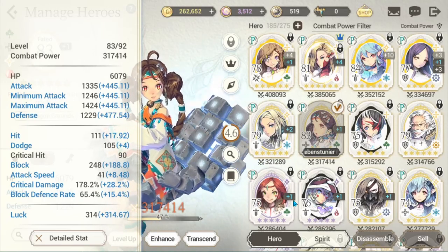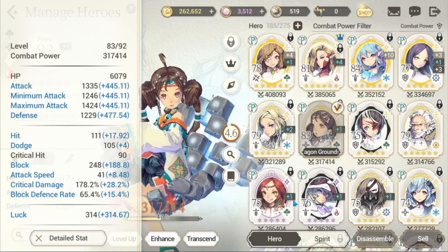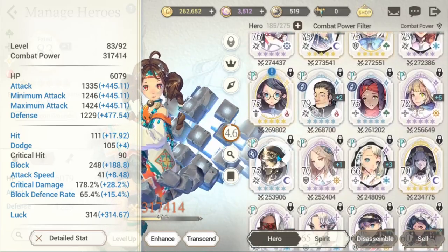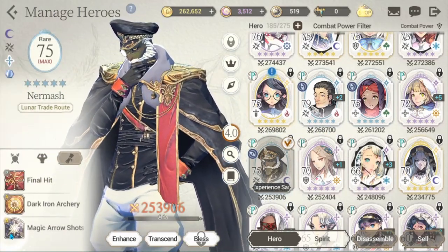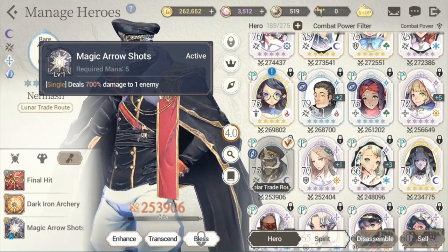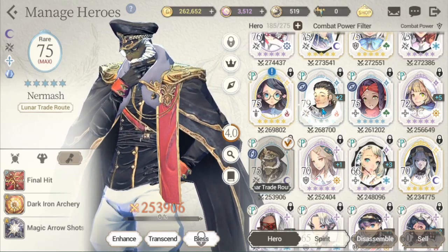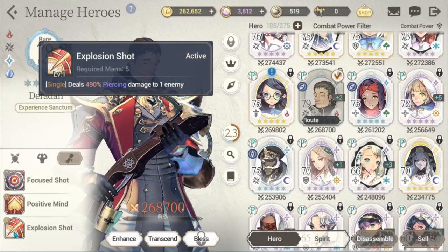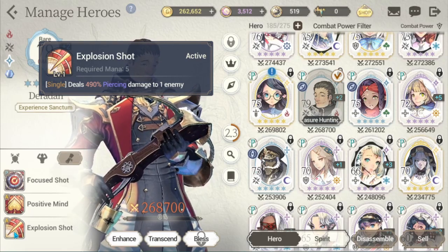Now that we have the basics, I wanted to look for champions with very similar stats and also very high but fairly close multipliers. I played around with Nurmish quite a lot — he has a 700 damage multiplier, and I made a video about him recently so check that out if you want. Another hero I stumbled across is Deridan, who has a 490 piercing damage multiplier — insane.